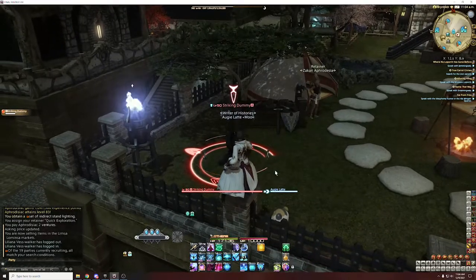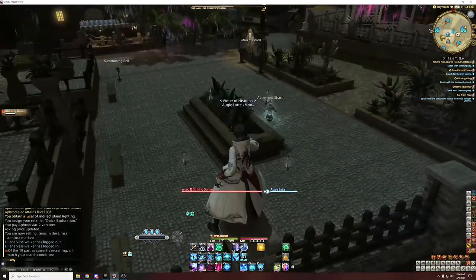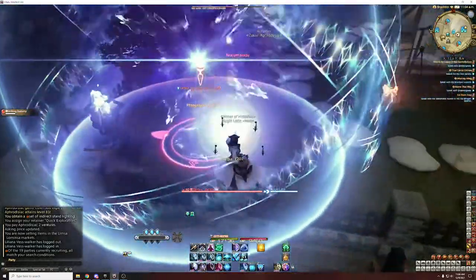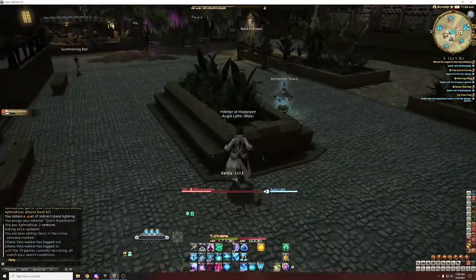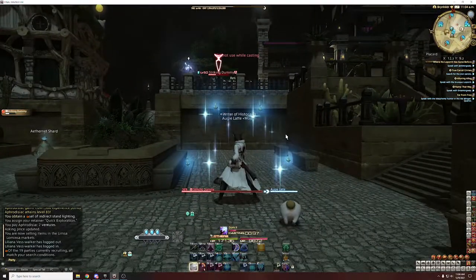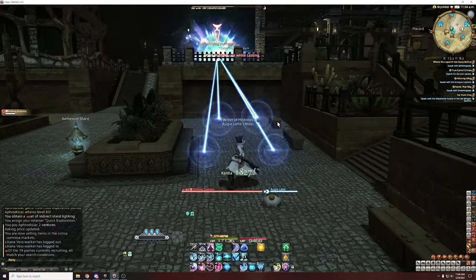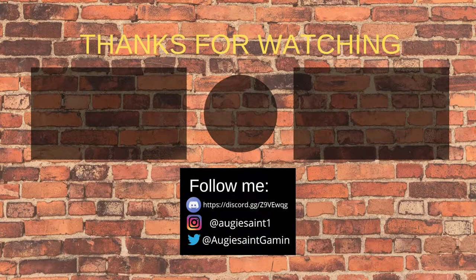That's all there is to Sage for now. Don't be fooled by the basicness of this guide, but yeah, that is level 70 basic Sage. I hope you guys enjoy it and it helps you in your leveling process. Please comment, rate, and subscribe - I'm trying to get to a thousand subs by the end of the year. Thank you guys for watching!